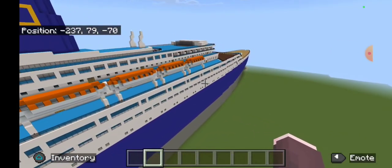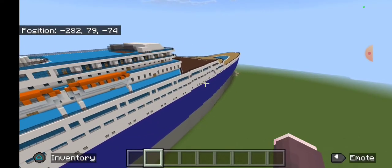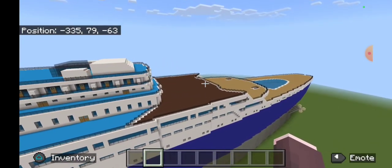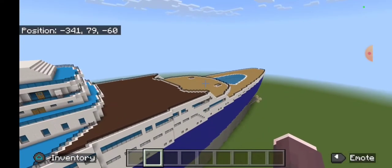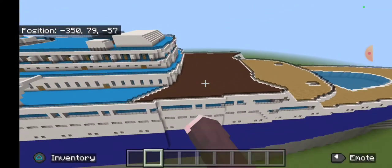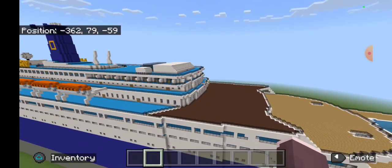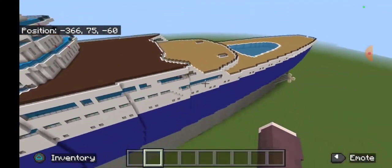This is what the ship looks like. Don't know why this brown deck is here — don't know why they couldn't just continue with the nice blue deck. But that's how it was on the model I used. Pretty sure that was a basketball court or something. I don't know what that glass thing is.